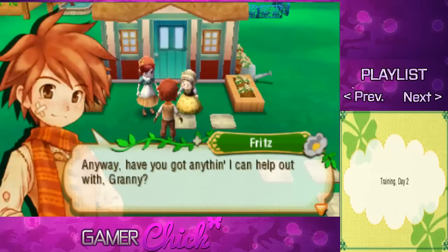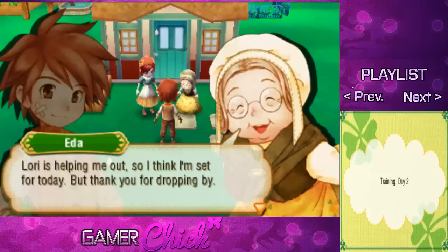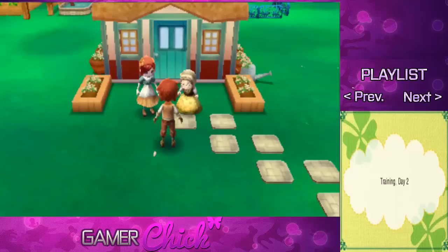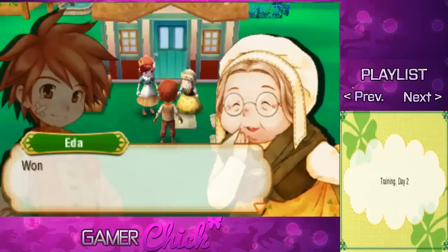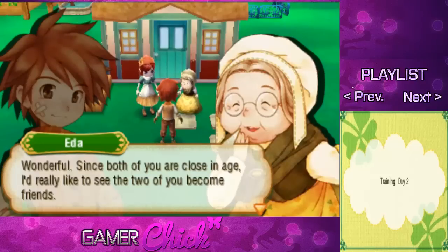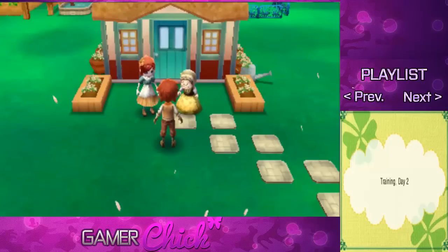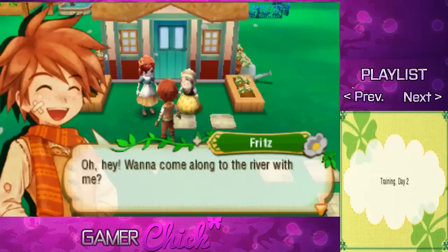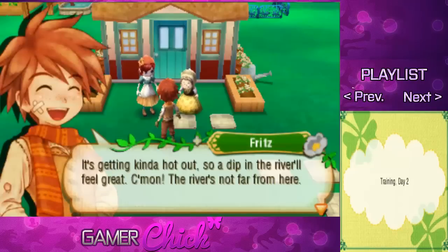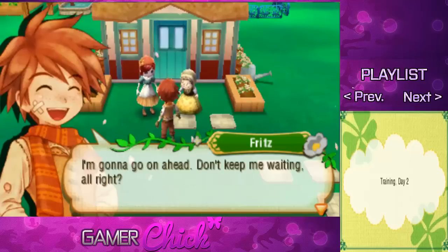Have you got anything I can help out with, Granny? Lori is helping me out, so I think I'm set for today — but thank you for dropping by. Oh, before I forget, I have a favor to ask of both of you. Sure, anything you want, Granny. Since both of you are close in age, I'd really like to see the two of you become friends. No problemo. Your name's Lori, right? Well, as of today we're best buds — I know we'll get along great. Wanna come along to the river with me? It's getting kind of hot out, so a dip in the river will feel great. Come on — the river's not far. I'm gonna go on ahead; don't keep me waiting!